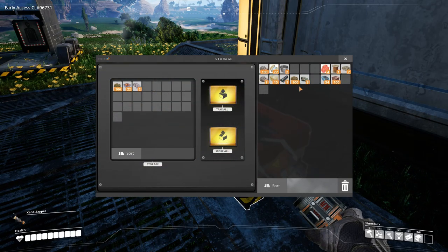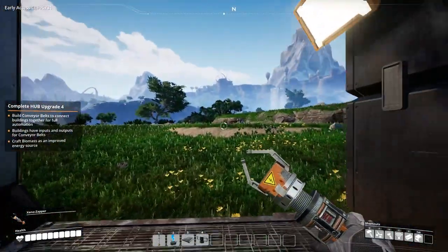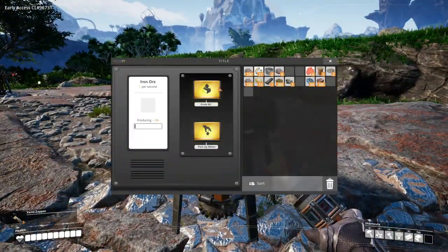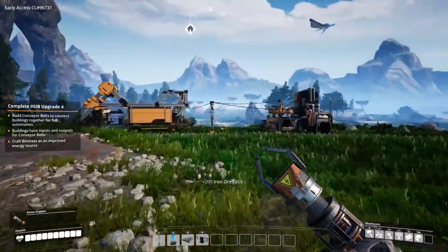Hey everybody, it's BC here and welcome to another episode of Satisfactory. I was just going through my inventory trying to get a little bit of room because apparently I don't have too many slots. I'm filling up awfully quick because these miners are filling up awfully quick, which is good because we need iron — we need all the resources we can get.